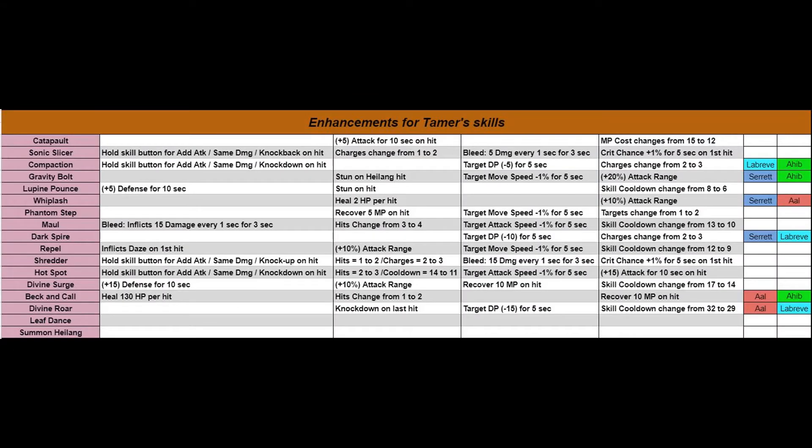If this is the first time you're seeing this slide: on the far left are all your skills; on the far right is all of the branch damage. Branch damage means you'll be putting objects like Surrette, Labrieve, Ahiv, and Al into your character to boost the skills you're using, causing more damage. The center columns — first, second, and fourth — I try to keep as enhancements that benefit you. The third column I keep as enhancements that affect the creature, monster, or other player you're fighting.